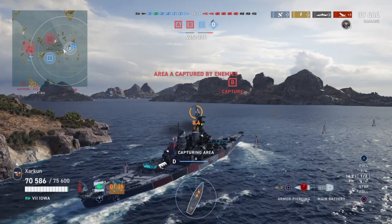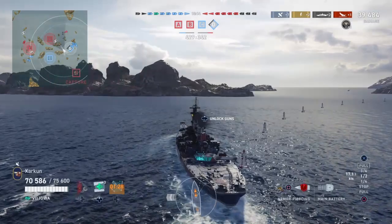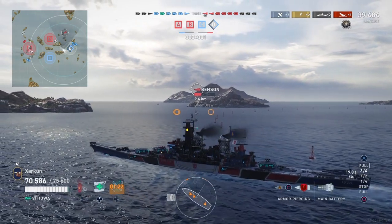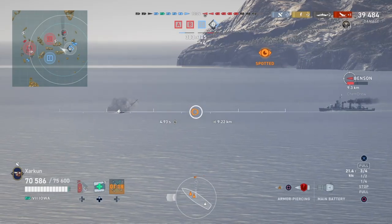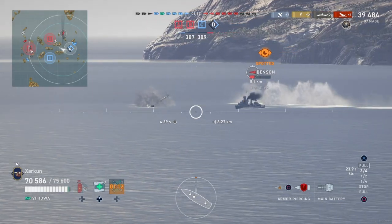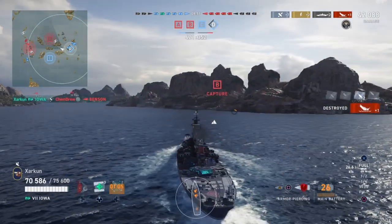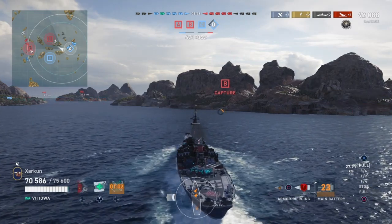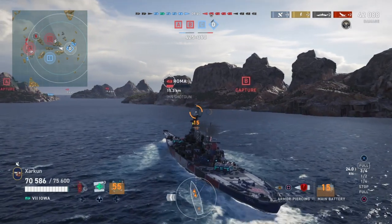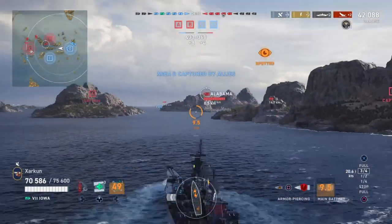It looks like we're going to sail out of the cap circle, which is not ideal — we would have liked to participate in its flipping and gotten credited with a capture ribbon, very good for XP and credits. But it's not going to be too bad; we'll still finish pretty nicely. The Benson appears yet again — he's in big trouble, he's the only ship over here. We take a shot at him and send him to the bottom of the sea for our second kill. With this flank clear and delta cap being secured by teammates, we push down the corridor of islands to try to get shots on unsuspecting broadside battleships.